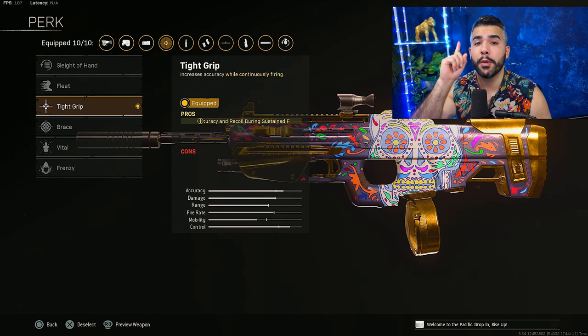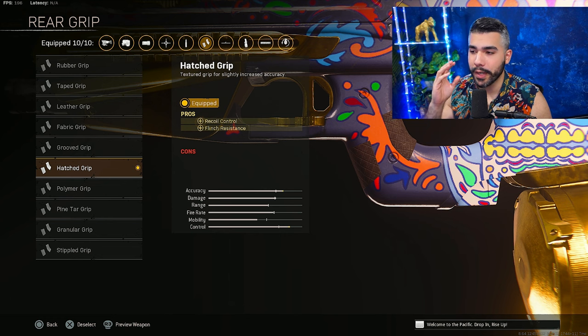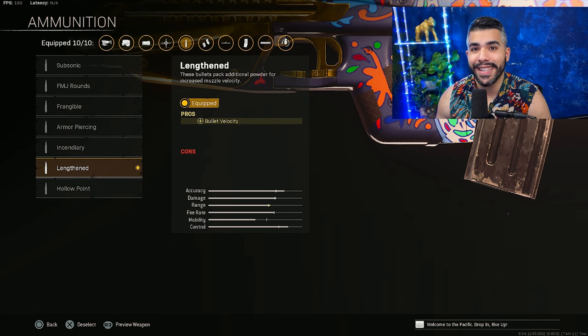For perk 1, we're going to be running Tight Grip. For perk 2, we're going to be running On Hand. For the rear grip, we're going to be running Hatch Grip — that's for the extra recoil control plus flinch resistance. For the mag, we're going to be rocking the 7.62x54MMR 50-round mags. This one gives you bullet velocity, obviously extra ammo, and increased torso damage, which is really nice. And for the last thing, we're going to be running Lengthened.